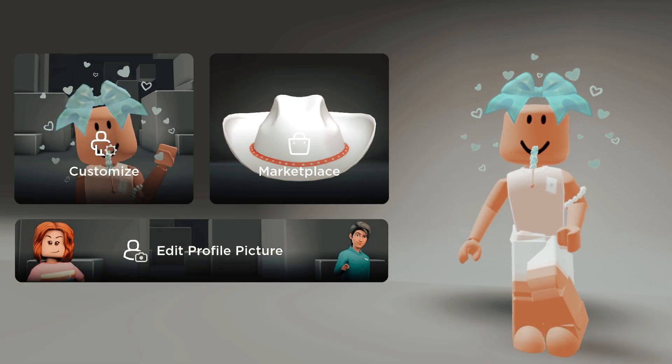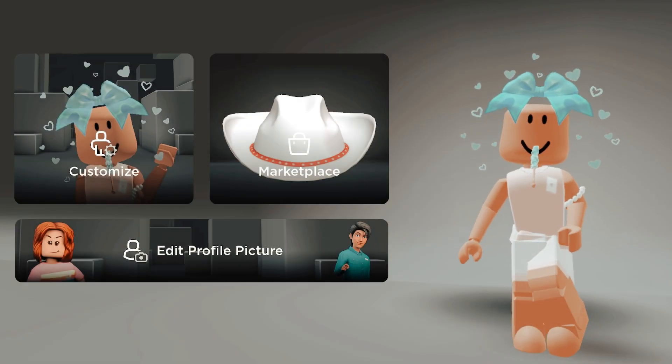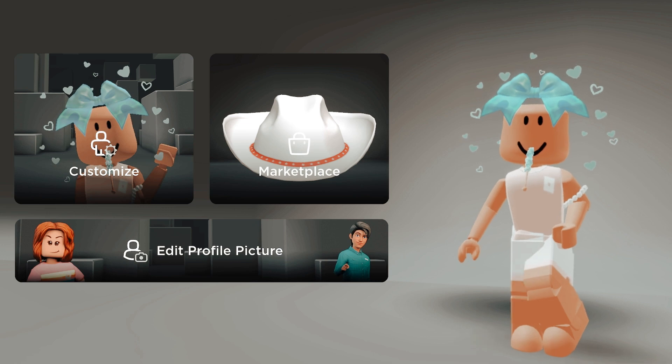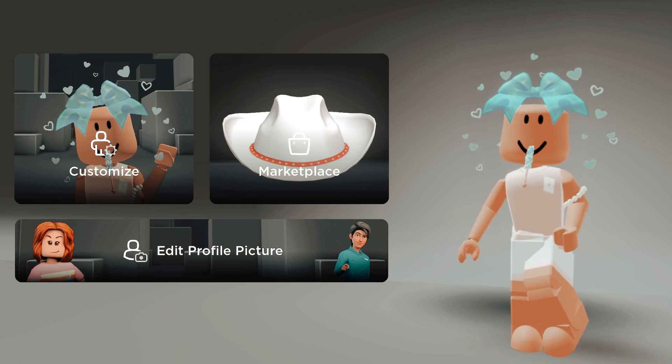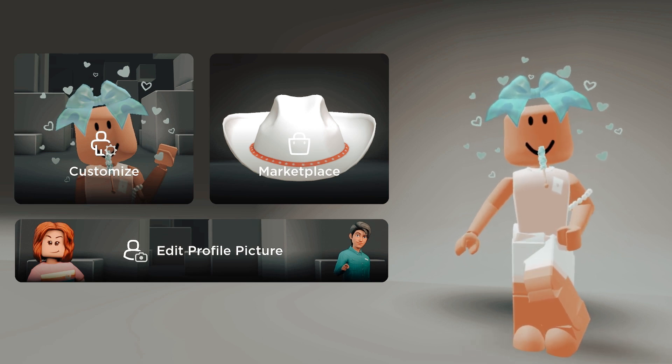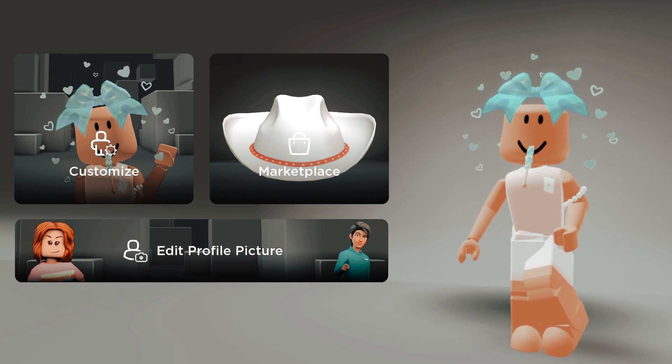So I have bad news — the original hair, I don't have enough Robux for it. I'm gonna put the outfit together first because there are a lot of hacks I need to do, and then after that I'll get more Robux so we can get a hair and maybe a new outfit.